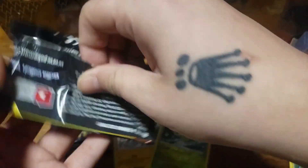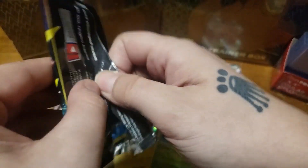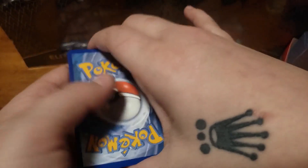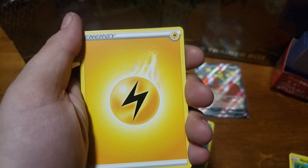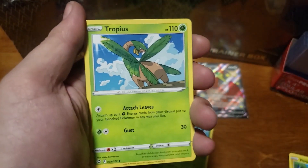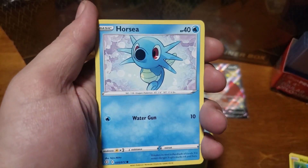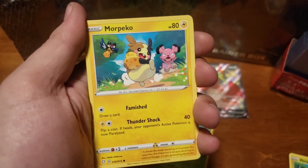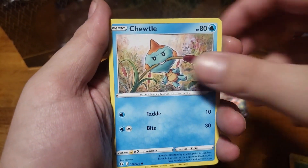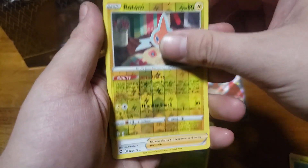Dragapult pack art coming up for pack three: Lightning Energy, Luxio, ball guy, Tropius, Porcy, Snome, Snome, Morpeko, Cacnea, Trubbish — Rotom for the reverse holo and a Professor's Research.